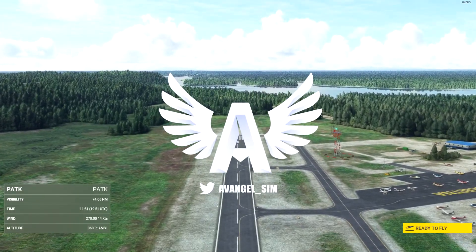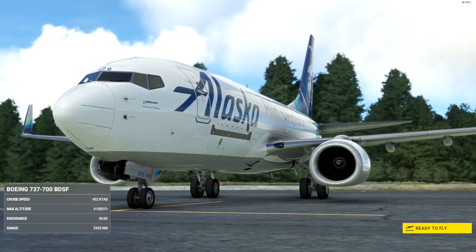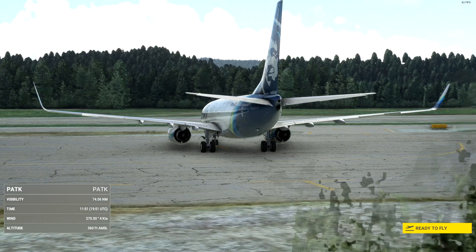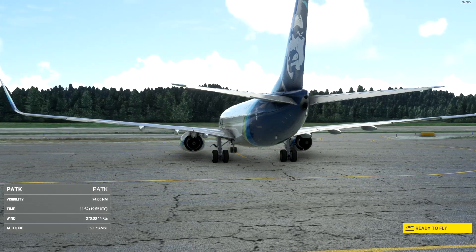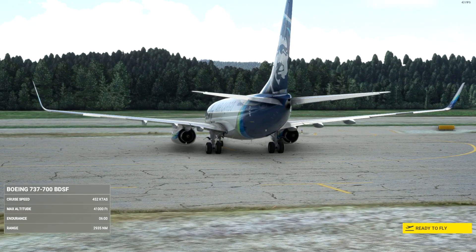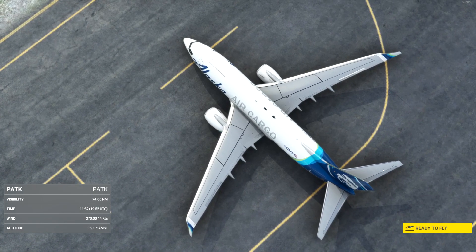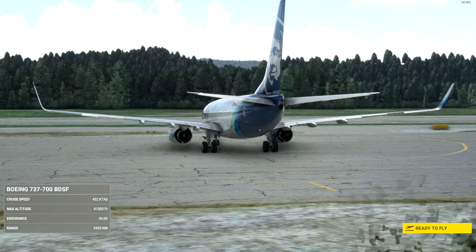Hi guys, it's Avangel, welcome back to the channel and today we're going to do something very stupid. Yes, that's the 737. I was looking for an airplane to fly and spotted an Alaska air cargo livery — it would be logical to go bush flying in the 737, wouldn't it? This is PMDG's 737-700, not exactly a bush plane. We're flying from Talkeetna, Alaska — an airport far too small — to Willow, Alaska, which has 4,000 feet of gravel. This has 3,700 feet of asphalt, and with 35,000 pounds of cargo — building supplies or fish — we're flying to Willow to try and land. That's our goal.